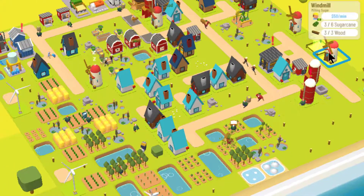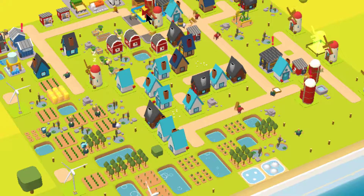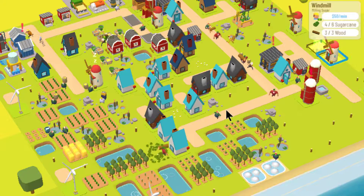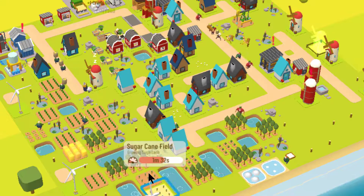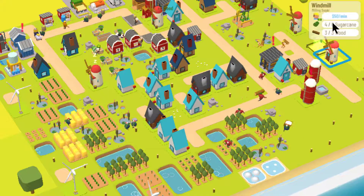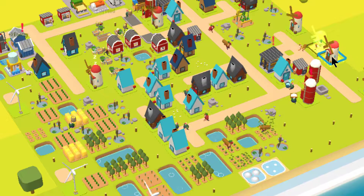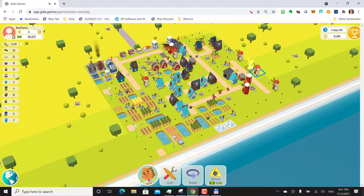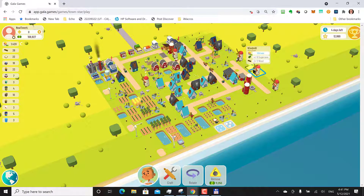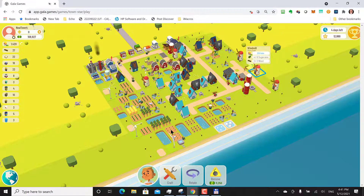Here's another thing that can happen: this windmill shows four out of six sugarcane, and right now I have no sugarcane in any of my silos. So I'm paying $50 a minute for that windmill to sit there until two more sugarcane come in, which is going to take a minute and 33 seconds plus however long the farmer takes to get it into the silo and then over here. Don't try to be milling products that aren't there unless you have a continuous flow — if you have over $100,000, $50 a minute may not be relevant, but if you're really low on money, you need to watch that. I could be milling brine instead, but it's just sitting there waiting on two sugars to come.